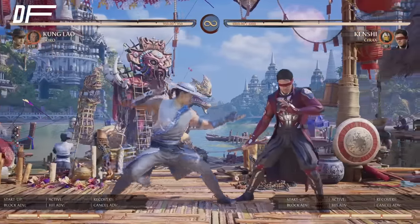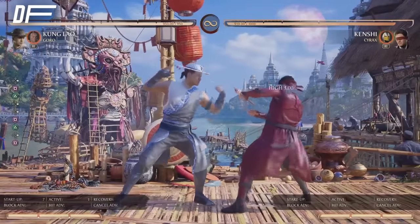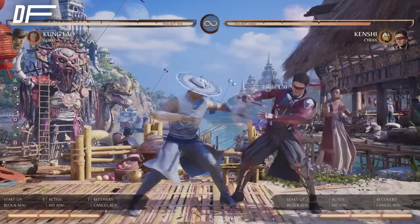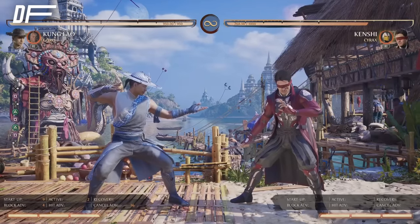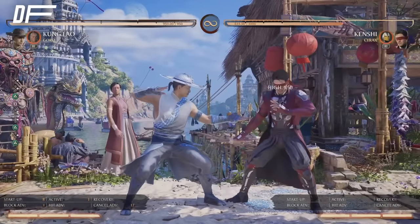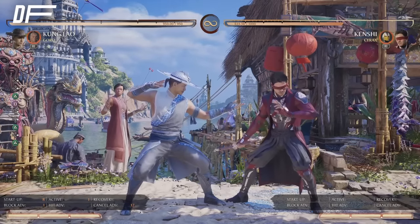With his mix-up tools, you need standing strings and punishers to get his pressure going. He uses Stand 1-2 — minus four on block — Stand 1 is zero on block, good for pressure. 1-2-1 is great for punishing and goes straight into combo routes. Most importantly, 2-1-2 is a string you've probably seen a lot watching Kung Lao play. Although it lacks range, it's amazing up close. Stand 2 is plus one on block, so you get to move before them.